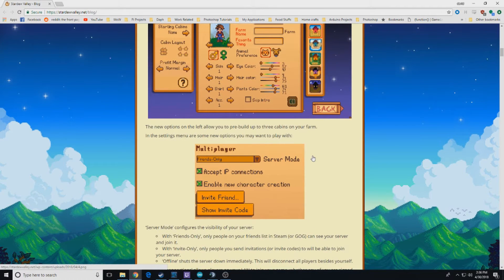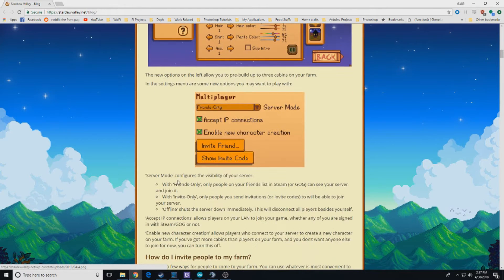To invite somebody, whoever hosts the farm that people are joining needs to send the invite. When you click invite friend, it'll pop open your Steam friends list and you invite them that way. Or you can use a code and be invited that way. You can set it to friends only or invite only, sending invitations or invite codes to your server.